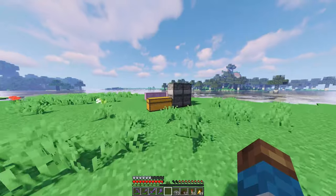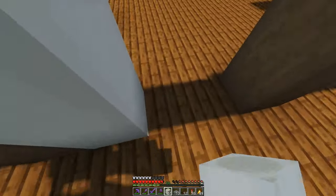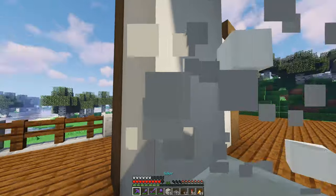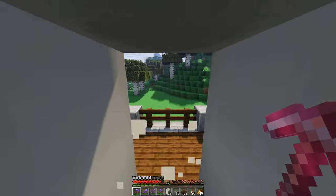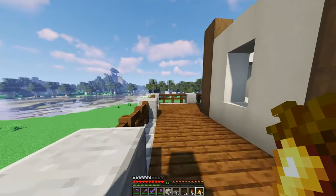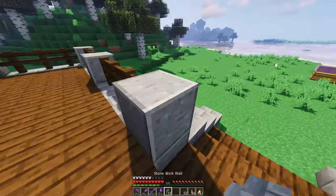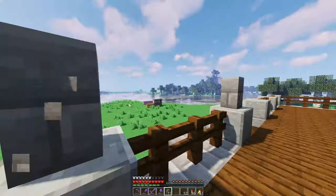Now let me grab the bone blocks, which I completely forgot to grab. We're going to bring these up in here as sort of a wall — let's bring these up four high. We'll break out two blocks in the middle because there's going to be a window there eventually. I'm not entirely sure what the colors of this kingdom are going to be — I was thinking maybe red and orange, or orange and light gray, something like orange and white. I think it will contrast well with the blue warped wood we're about to put in.